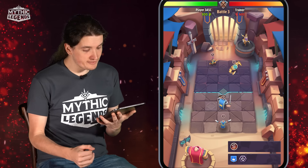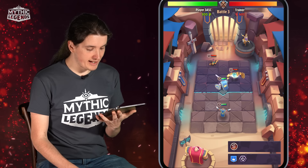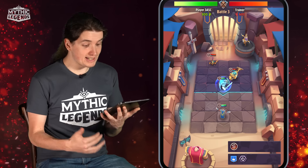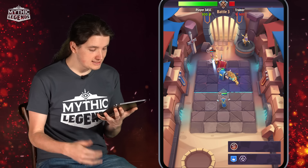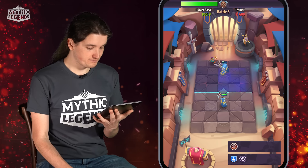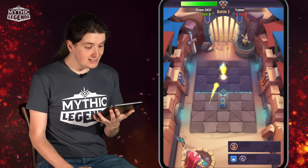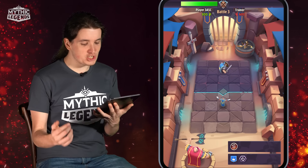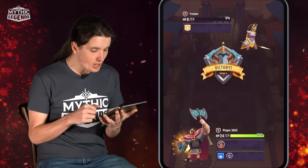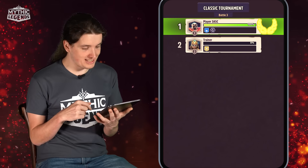Because we were given an artifact, the opposing player is also given an artifact. Every round of the tournament you get an artifact or a champion, and they get an artifact or a champion — the tournament progresses and keeps changing. We won the third battle, and Nafisha is on the ground, defeated. We won our first tournament in Mythic Legends.